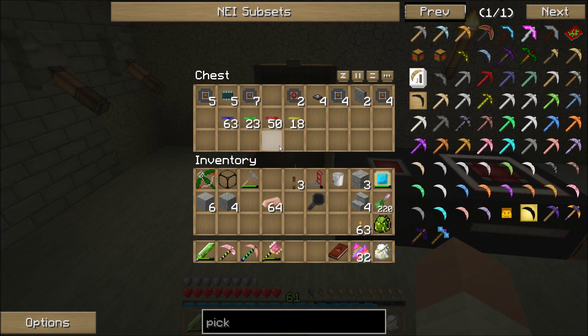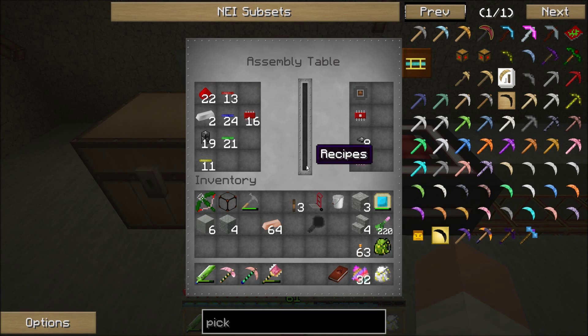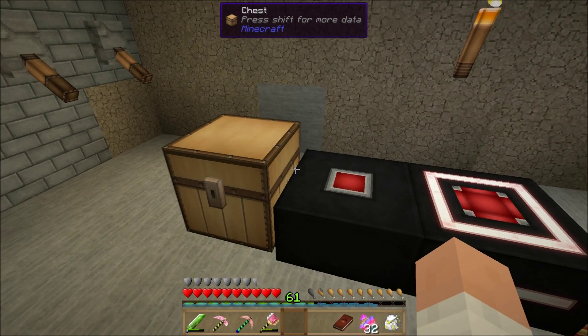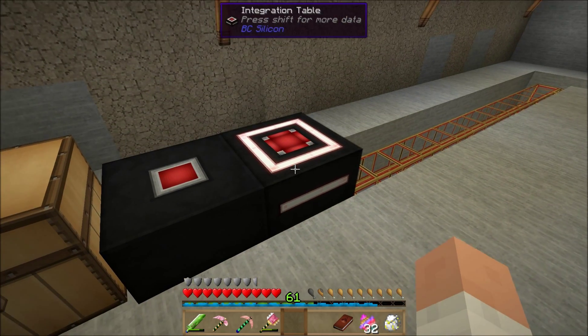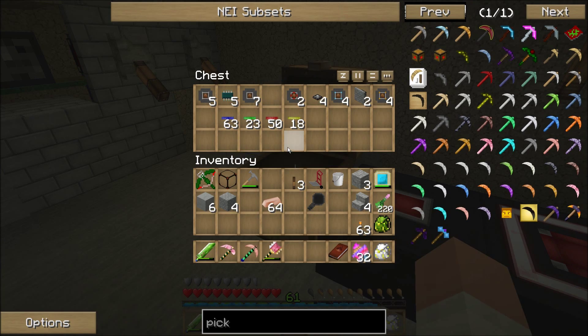The way you make those facades is you get these cobblestone structure pipes. The recipe is just a cobblestone transport pipe combined with gravel to give you these structure pipes, and then you use those in your assembly table. That's also how you make your pipe plugs, so you can prevent things from going down certain directions. I've got a couple pipe plugs to prevent the energy pipes from making loops.